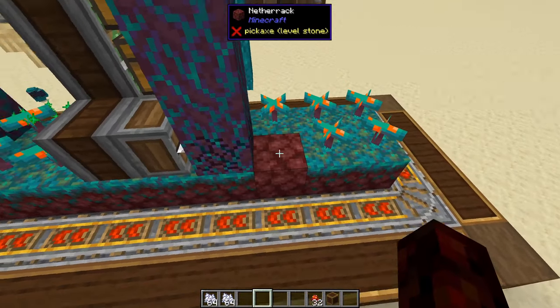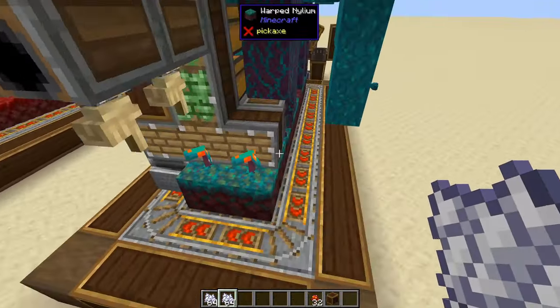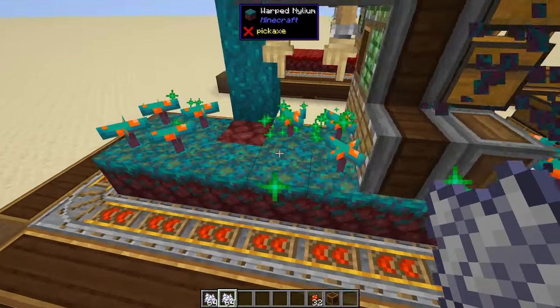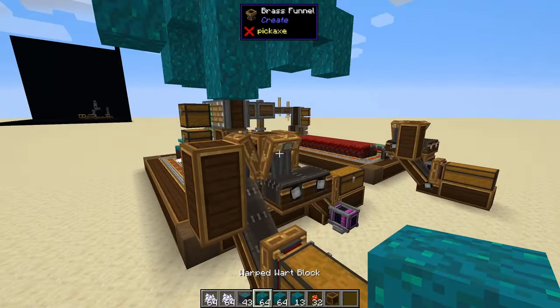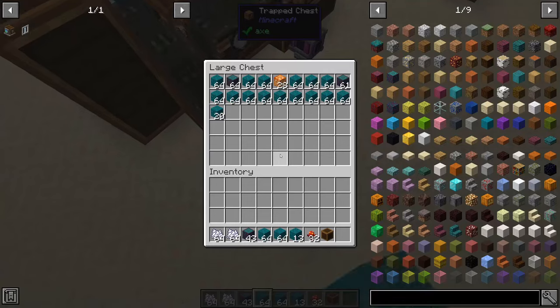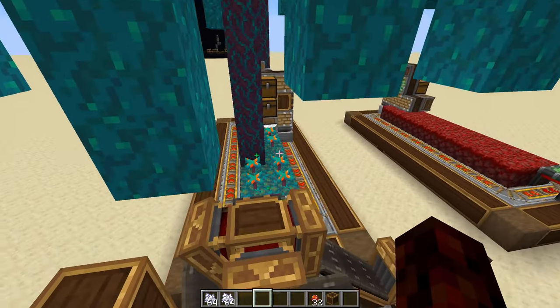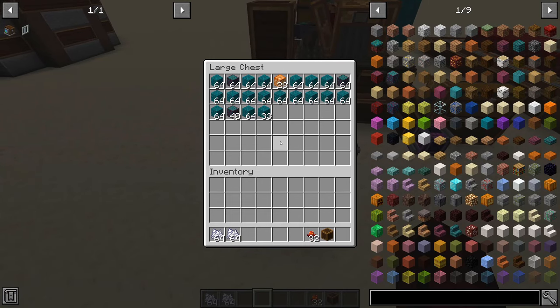You can see we already had a few instances where that happened. If you want to fix those, all you need to do is grab some bone meal, bone meal those spots, and the nylium will grow back. You can see it goes around, breaks the items, takes them out, and then spits them into this chest. We put just 32 of the fungus in here and we already have almost half of this chest full of fort blocks, shroom lights, and stems.